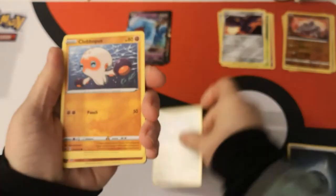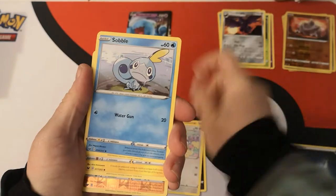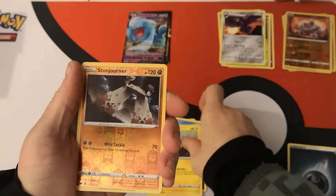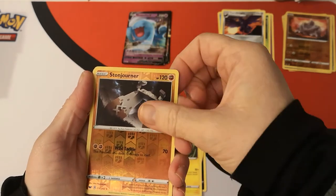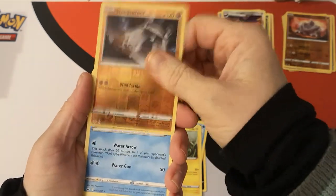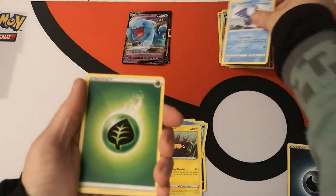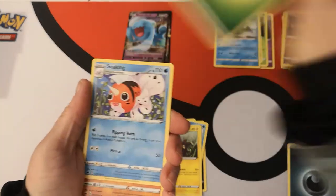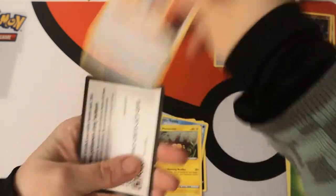We have a Skurubee, Clobbopus, Wooloo, Sobble, Pincurchin. I think this is my first Donphan regular card — so that's a reverse, which is quite nice. Then we have a Cramorant regular rare. Grass Energy, Sableye, Hitmonchan, Great Ball, and there is your code card.